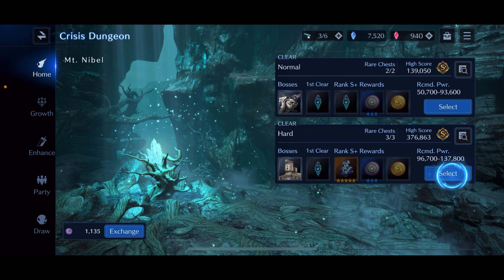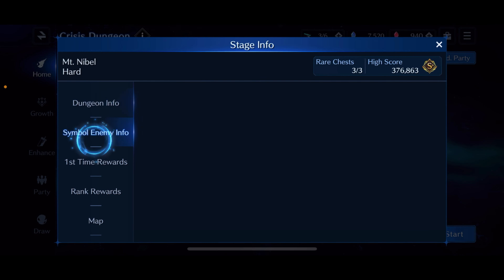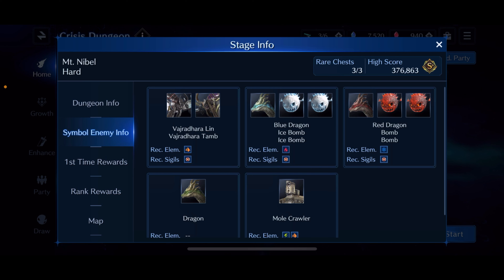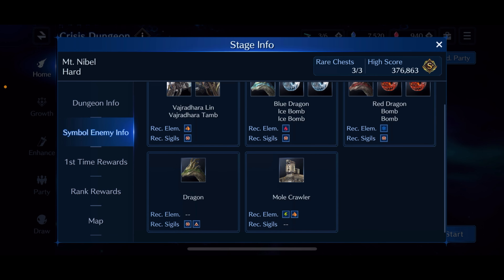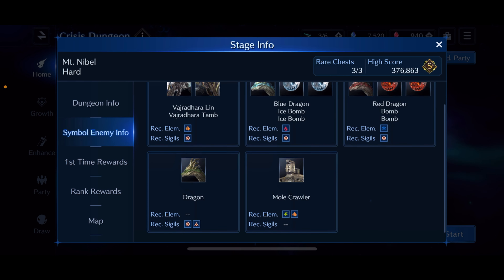This one is not too tricky of a fight. These are the bosses you're going to have to take down. The blue dragon and the bombs, the red dragon and the bombs, are not so bad at all. It's really the Vajradaraglin — the dragon — which I feel like could potentially have a more creative name; they could have at least called it green dragon or poison dragon instead of just 'dragon.' But yeah, it's going to be the dragon Vajradaraglin and then the Mole Crawler.